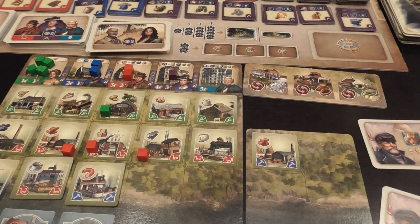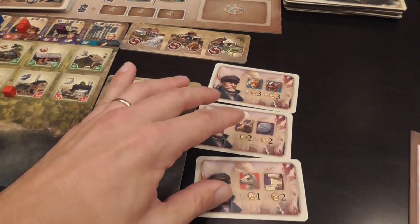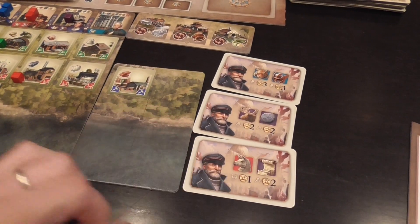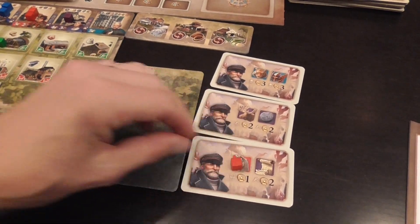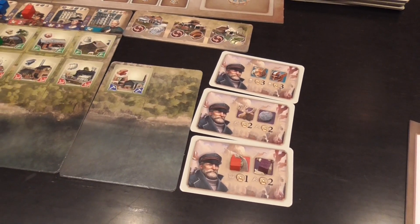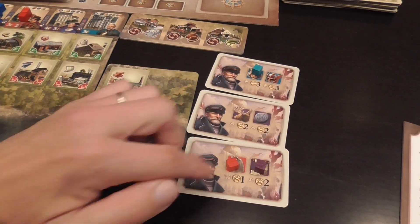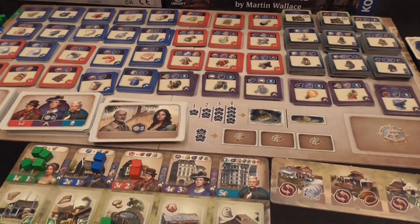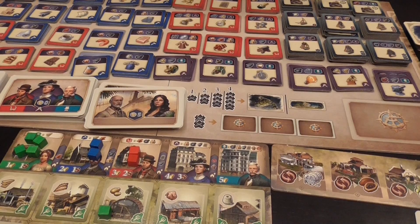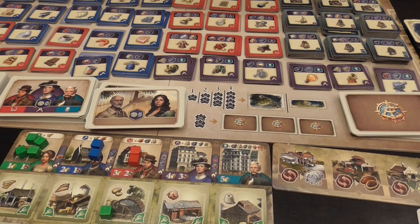Each of these end-game cards represents a zoo or a museum where you send your workers at the end of the game, and each corresponds to a specific kind of worker. At the end of the game you can take your workers and fill up those boxes, each filled box giving you the corresponding number of points — three for that one, one for that one, two for that one, for example. As an action during the game, you can choose to draw cards from this deck, which could be useful later since scoring is always good.